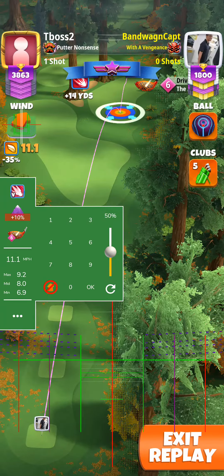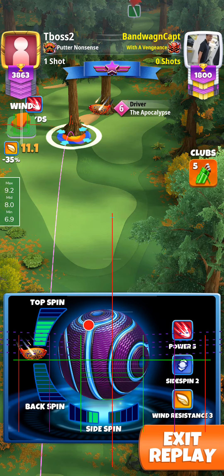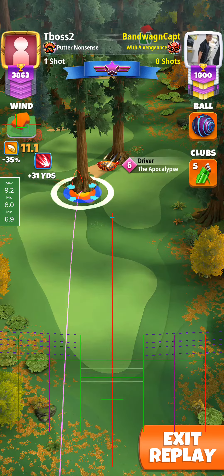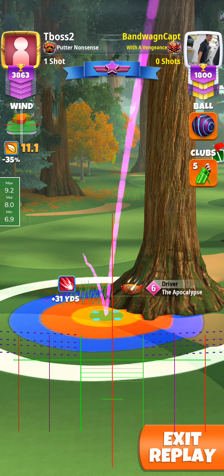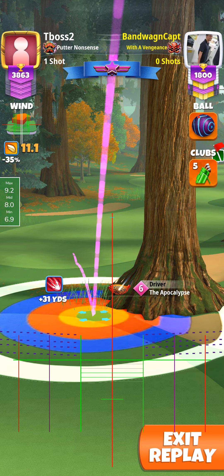Alright, GCI play here. Looks like I have the yellow wind angle, so max top, or 7 top, 2 left. And then the Apox 6 — I'm opting to have a bit of the yellow ring in the tree there, so about there.